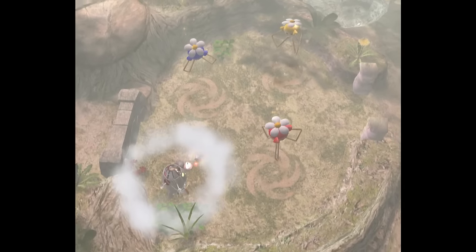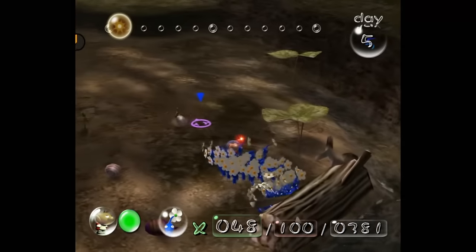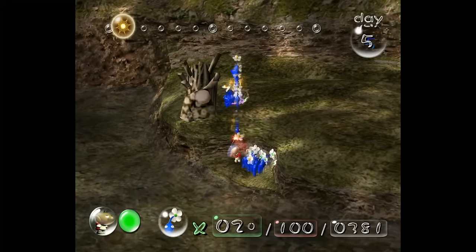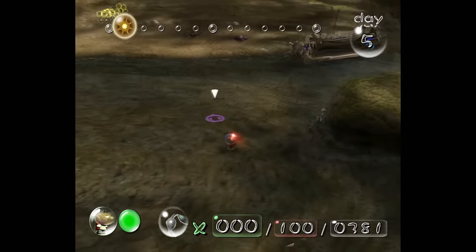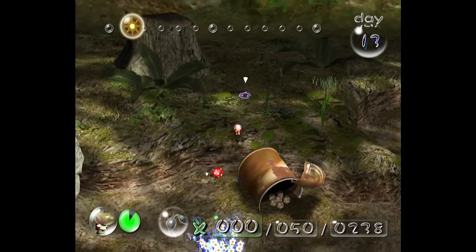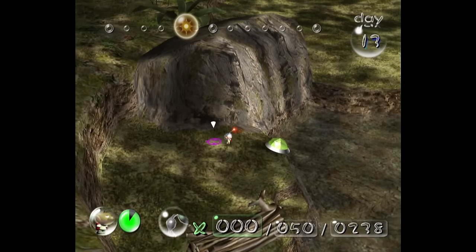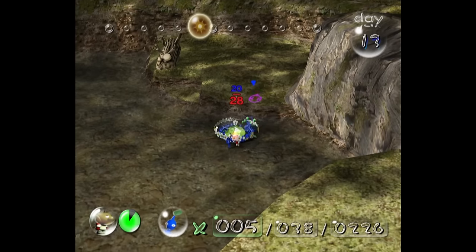On day 13, we go back to the Forest of Hope to grab the last remaining part: the Sagittarius. To get it you need to build two bridges — one you can build normally, but the second requires throwing Pikmin. So instead, if we use the same out-of-bounds clip from day 3 but go left instead of right, we can walk all the way over to where the Sagittarius is. With some well-placed nudges we knock it off the ledge and get it with blues, completing the Forest of Hope without a single throw.